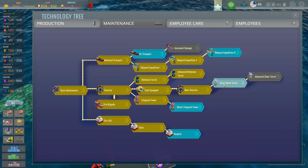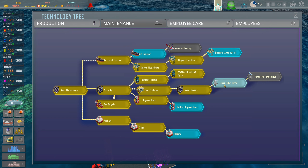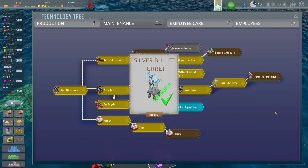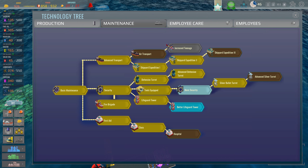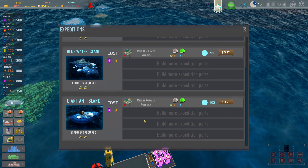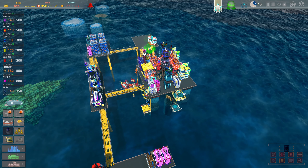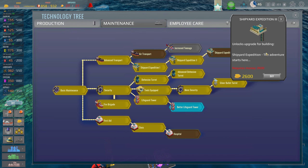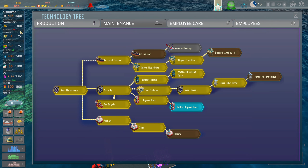Maintenance — do I want to go with a silver bullet turret just in case? I think just get one to be sure. Expedition — let's go on one. I should also probably upgrade the expedition as well. Won't be able to do that today but we'll go with Shipyard number three, which only costs 2600.